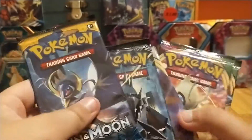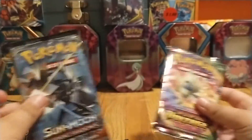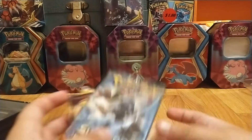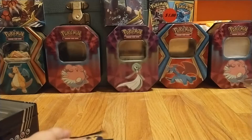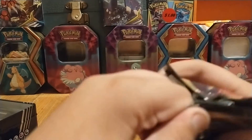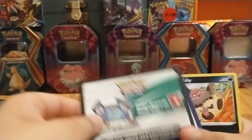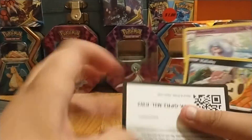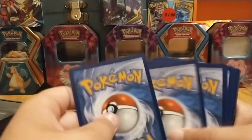Except for maybe the Rebel Clash. So we're gonna start from least favorite to favorite probably. I don't know what I'd rate Burning Shadows, but we're just gonna open that last because there is an awesome Charizard in there. Vivid Voltage does have that beautiful, beautiful Chonkachu. Starting off with the least hated pack — I mean, I like Rebel Clash, it's just kind of a love-hate situation.